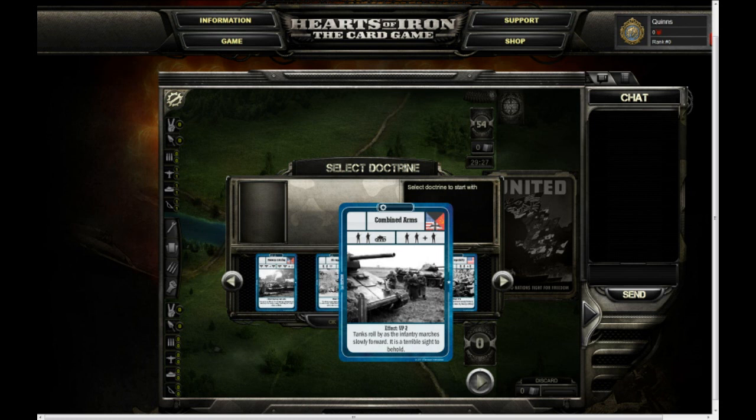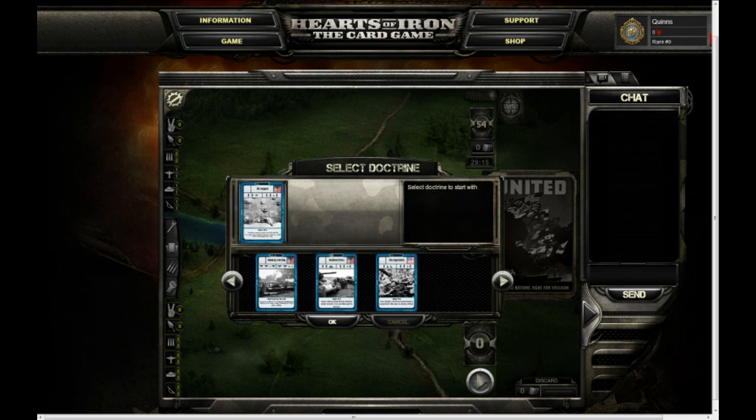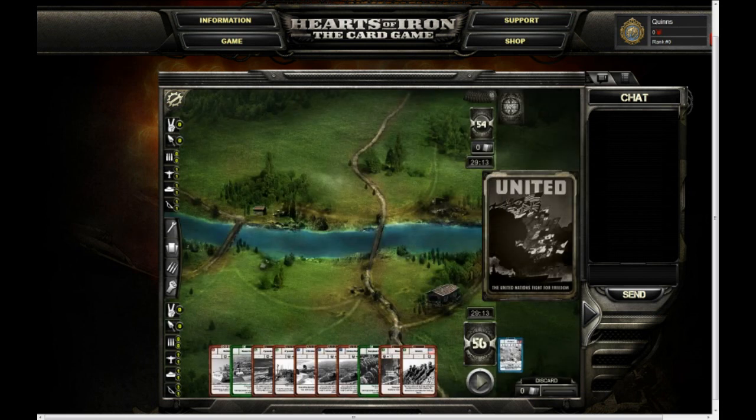For instance, combined arms — if you look in that box in the upper left you'll see two infantry sigils and one tank sigil. That means you'll need two infantrymen and one tank to attack with combined arms. The box to the right of that is what your opponent has to defend with. I'm going to select air support because I've got a lot of planes in this deck.